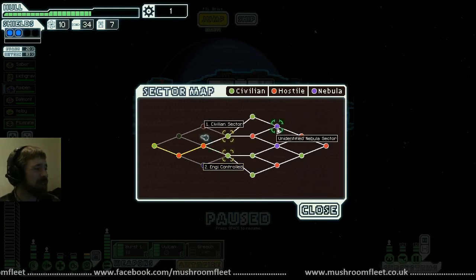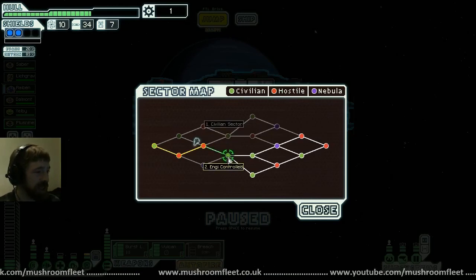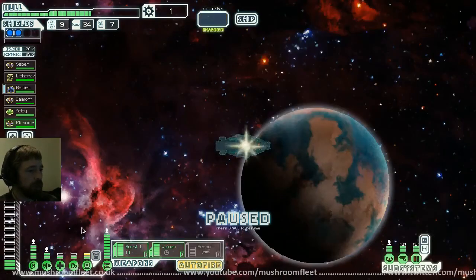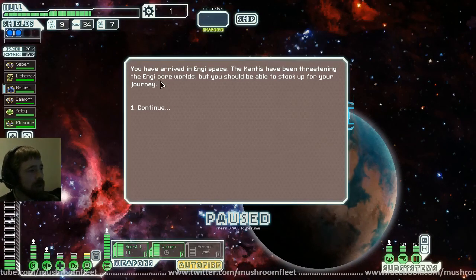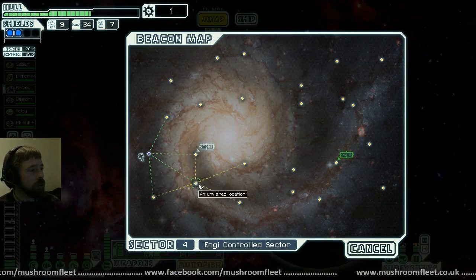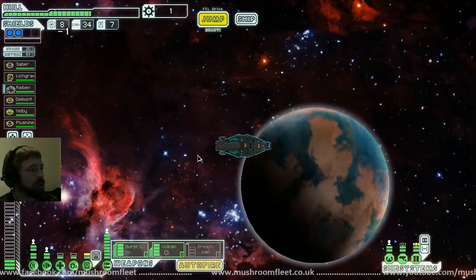I'm going to go Engi because I absolutely hate nebula sectors if I can avoid them. They're the one I don't like — I know you get ahead of the fleet faster, but it just disables all your stuff. You have arrived in Engi space — there's a store. Do I actually have any useless trash to sell?